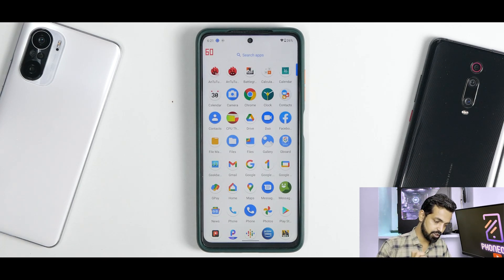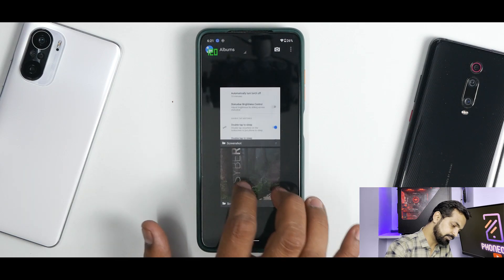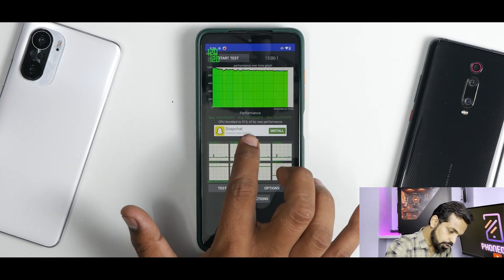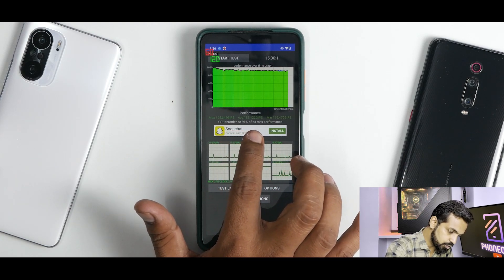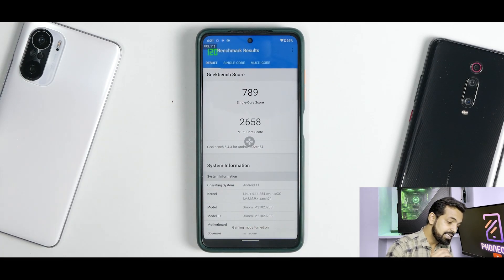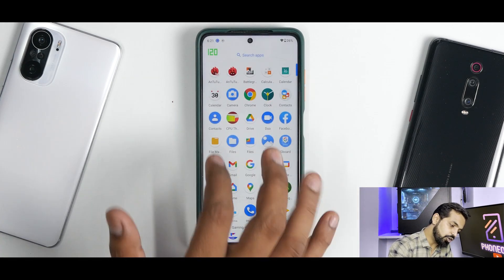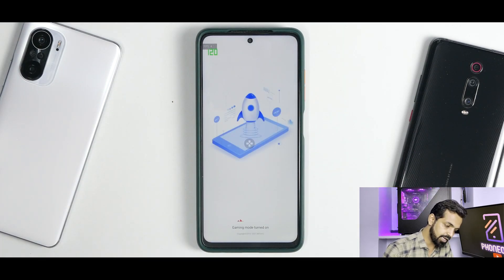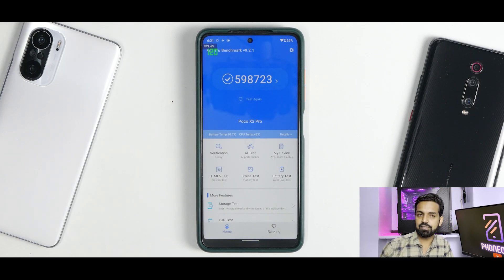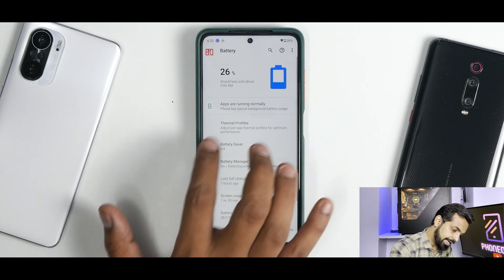CPU throttled to 91% of its max performance; average performance was 183,122 GIPS - that's a decent score. For Geekbench: 789 single core, 2,658 multi core - a very rock solid score. For Antutu, don't be surprised: 598,723 - very close to 600,000. Even in benchmark numbers it shows great performance. The battery life on this ROM is rock solid even in standby.